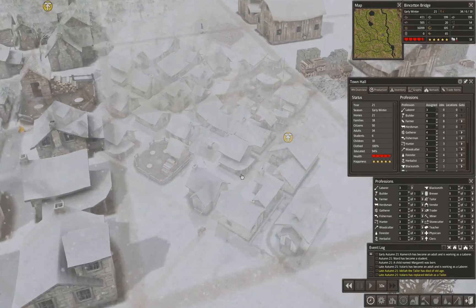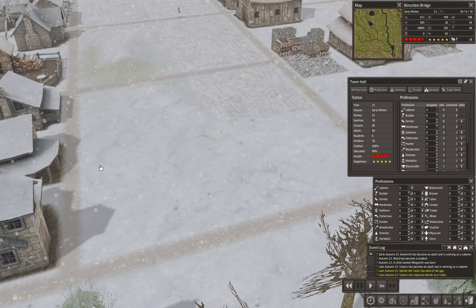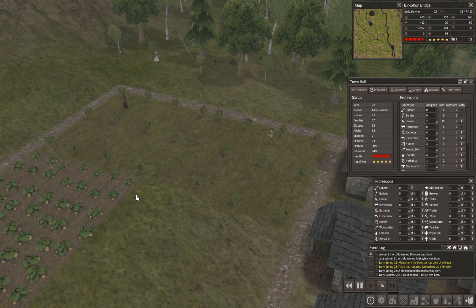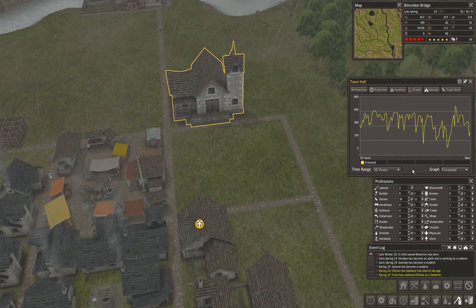I think we're going to bring two apple orchards online — two seven-by-seven orchards. That will take us down to one laborer and we'll have to go up to ten farmers. When we get more laborers we'll make a tavern and set our trader to trade ale. There are two little apple orchards now with little trees growing and little farmers tending them. We also lost a gatherer, so I'll take the trader offline and make a gatherer.